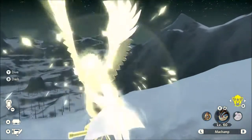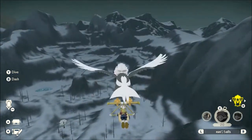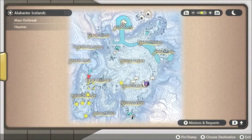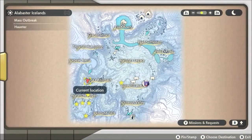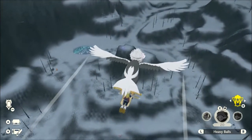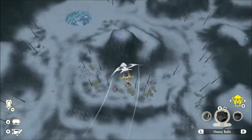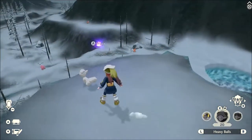I managed to find them but never really got around to completing it. I marked these five stars in the Avalanche Slopes because that's where the Vulpix are. I'll move the map so you can see where I marked them — if you want to complete that request, you can. Also there's a wisp there, but I want to save that for a future episode. I need Vulpix.